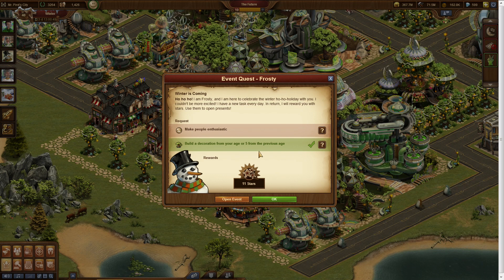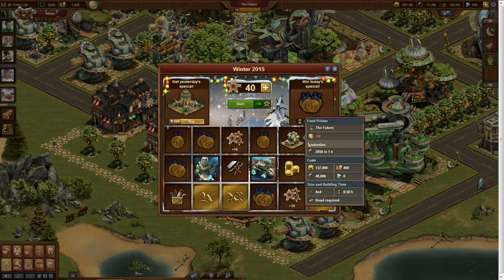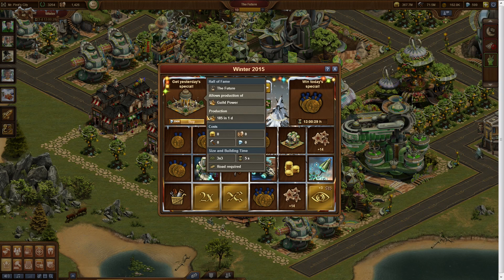If you do the tasks for Frosty, if you do what he asks you, then you will get stars, and with these stars you can get into this window here and there you can open presents. Every day there is a new set of presents, every day there is a new exciting special reward hidden among them, and you can use your stars to open those presents.